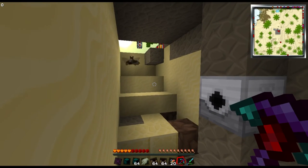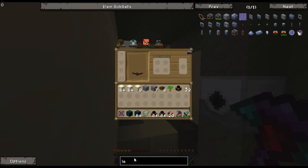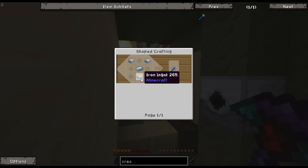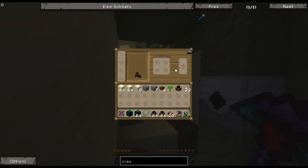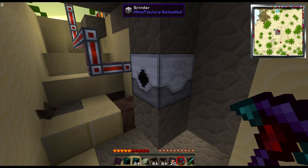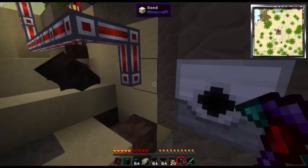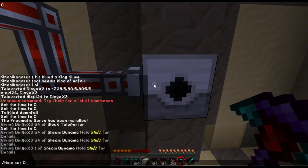The crescent hammer is used on all these machines. It's simple and cheap to make — just three iron ingots and one tin ingot. The crescent hammer is very handy for machines because you can rotate them with a right-click, and shift and right-click works on conduit too. It's much easier than using a pickaxe; you can just keep hitting to quickly dismantle conduit instead of breaking it apart.